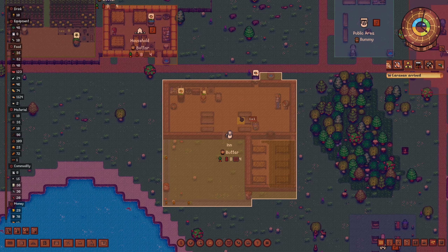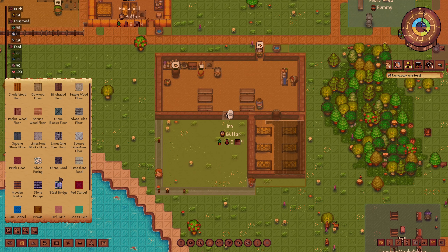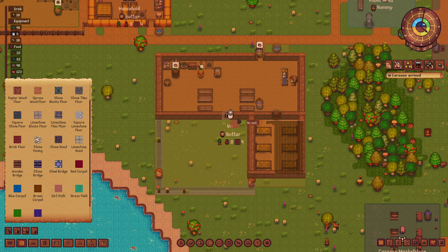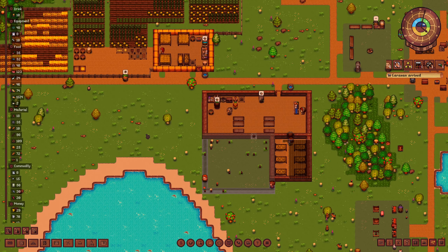And then we can put a door right here. Fantastic. We will do a dirt path over this as well. Cool. And so our farm is looking good. I like it.